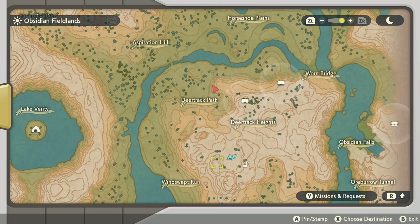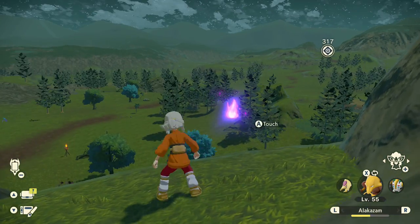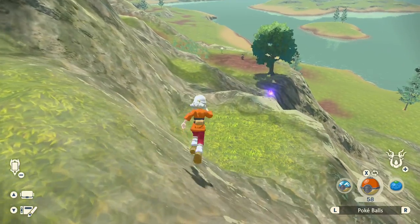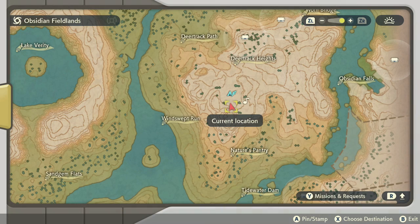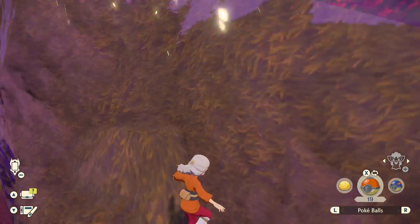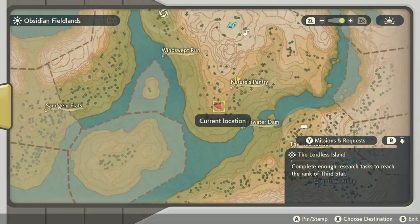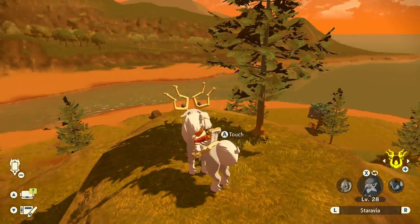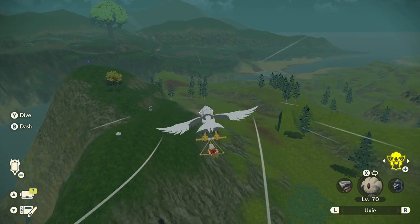Head west towards Deer Track Path to find the next one right here. From there, we head south, and the next Wisp can be found right here. Head east, and the next Wisp can be found all the way at the top of the mountain here near your camp. Go south, and the next Wisp can be found here near Nature's Pantry. And finally, head east, and we can find our 20th and final Wisp from Obsidian Fieldlands right here.